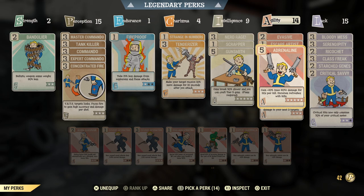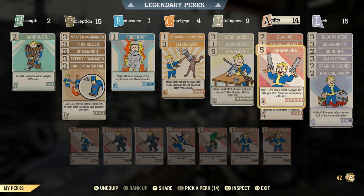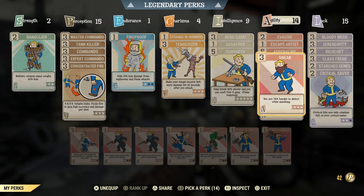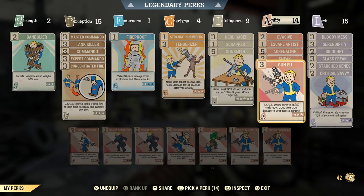Adrenaline is a personal favorite — I love when it kicks in and you're just tearing through enemies. Adrenaline and Gunfu together with a quad fixer absolutely rips apart enemies. The last one in Agility is Sneak. Because my agility is so high I could swap Sneak out for Covert Operative, and I will do that once I roll better unyielding armor with AP refresh — that will be my final agility loadout.